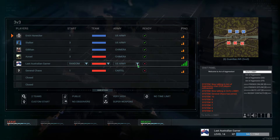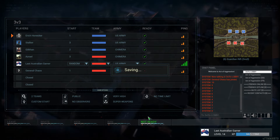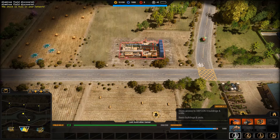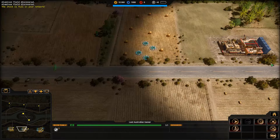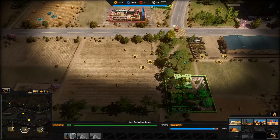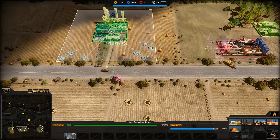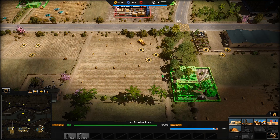G'day guys, welcome back to Active Aggression. We're doing a three versus three right now. I think we're playing as Americans. Resources are on super high and super weapons are allowed. Resources are super high - look at that. We should really use this to be offensive. We've got two barracks going - let's push and get that island. Never play on super high; people normally don't like doing it.